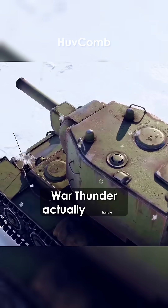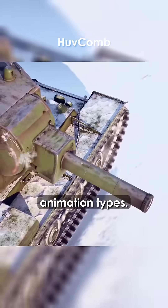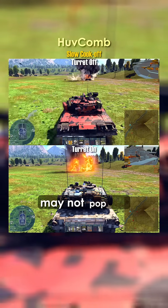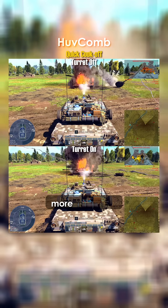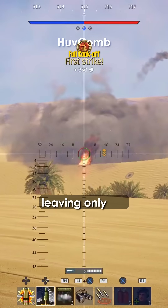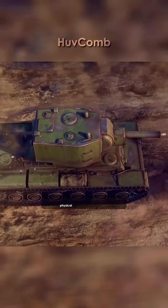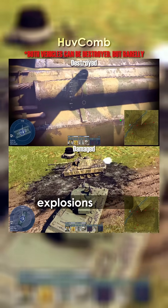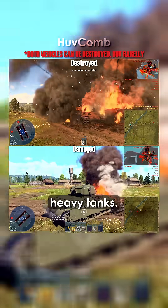How does War Thunder actually handle ammo cook-offs? Currently there are three animation types: slow cook-off, where rounds ignite gradually and the turret may or may not pop off; quick cook-off, a faster chain reaction, similar but more intense; and full cook-off, the most dramatic, where the tank's hull disintegrates leaving only the turret behind. In-game, though, these are mostly visual effects, not true physical blasts. Since players rarely stand close enough to be caught in an ammo explosion's radius, most of the time they won't even notice, especially inside heavy tanks. However, light vehicles can be completely destroyed if they're too close.